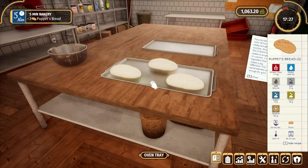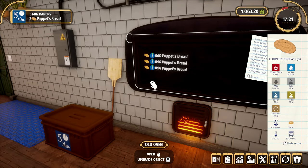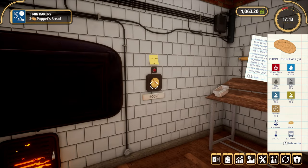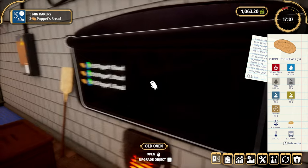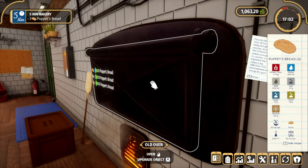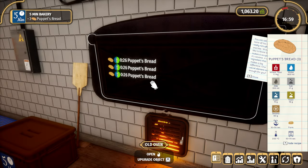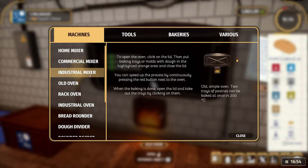The oven is at 200 degrees and it takes between 50 and 70 seconds. Because we've got nothing else to do, I'm just going to stand here and talk to you until those 50 seconds are up. There's this 'press me' button which I think boosts things — not really sure, let's press it and see what happens. You can speed up the process by continuously pressing the red button next to the oven.